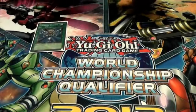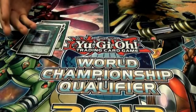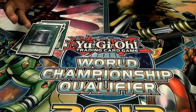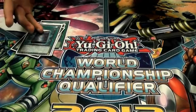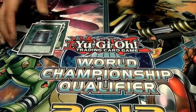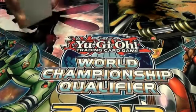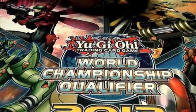The staples: Monster Reborn, Dark Hole, Heavy Storm, Pot of Avarice, Book of Moon. The only card I was considering adding back into the main deck was Mind Control. The thing is, not knowing how many mirror matches I'm going to play, not knowing if I'll have the situation where I Mind Control, Utopia, Number C39 Utopia Ray — I didn't want to take a chance with that card, because I've had many times where I top deck it and it's dead. A lot more dead than any of these other staple spells. So these were standard in pretty much every deck.